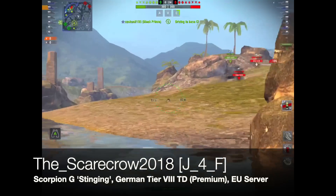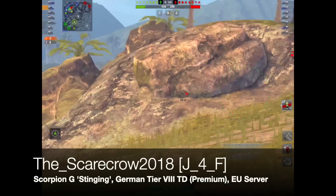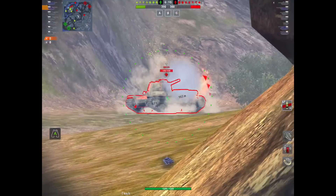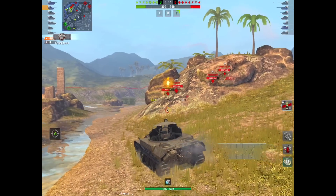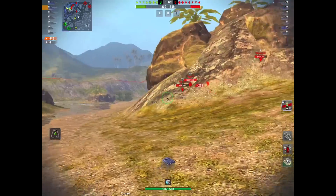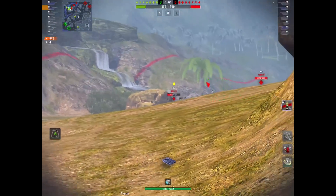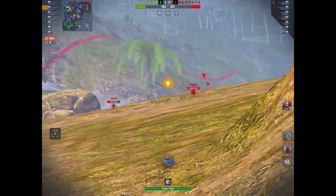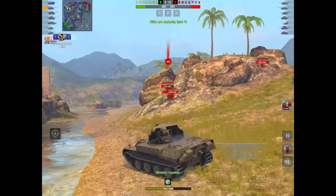Next up, a good friend of mine, the Scarecrow 2018 of the Clan J4F, rolling out in the Scorpion G with the stinging camouflage, the German Tier VIII TD — again a premium tank and again on the EU server. Unfortunately, this is a tank I don't have and I really, really want it. I was never going to drop the amount of money needed on the crate, and I tried my luck in the lucky draw but I got a Tankenstein instead.